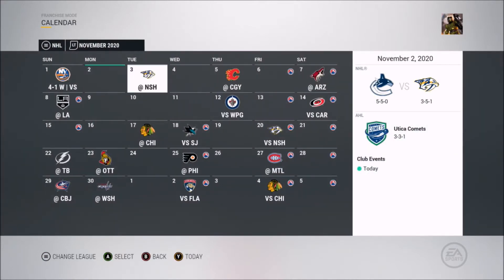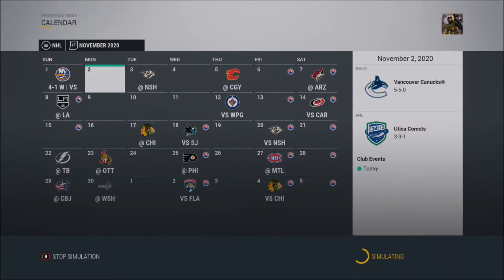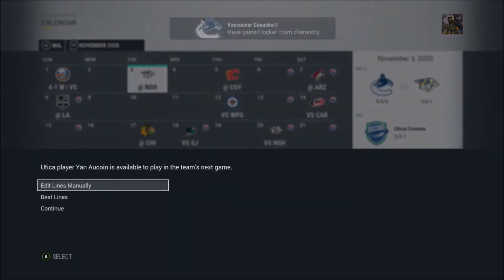I also put Jacobs, Hutton, and some other player on the trading block just so we could see some offers — maybe for Ben Hutton if we want to trade him before the deadline. I probably won't pull the trigger on any of those deals unless you guys think I should. Let's sim one month at a time up to December 1st.